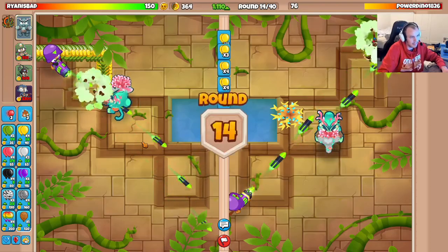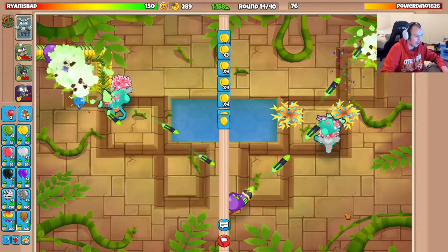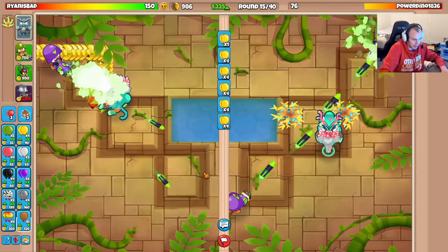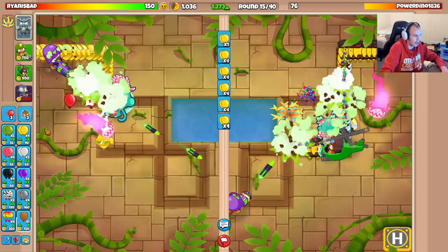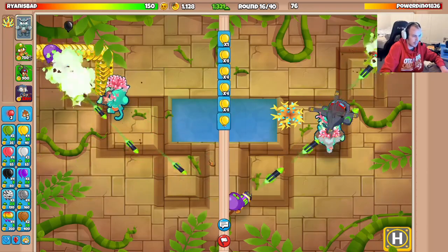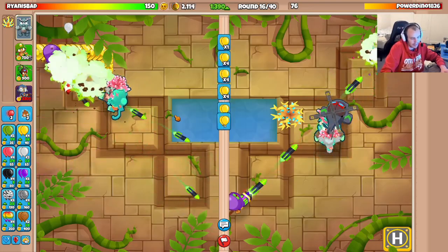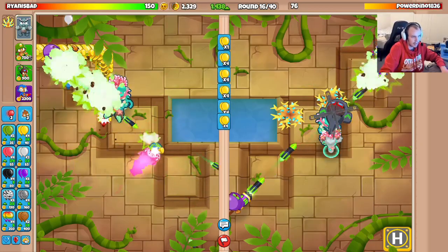Heli farms, believe it or not, are actually more efficient than a sniper farm. So a heli farm ability gives you $400 every 60 seconds - so it's actually equivalent to 400 eco. A sniper farm gives you $2,000 every 40 seconds, so that's equivalent to 300 eco. And the heli is only a little bit more expensive than a sniper farm. So it's actually a more cost-effective ability farm than a sniper farm - a little known fact there. But most people prefer sniper farms because you can fit a lot more of them and snipers are a better defensive tower.